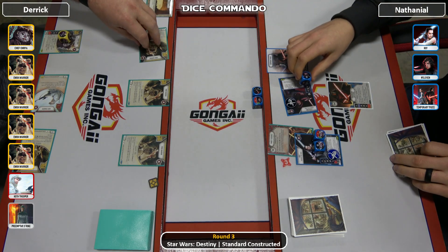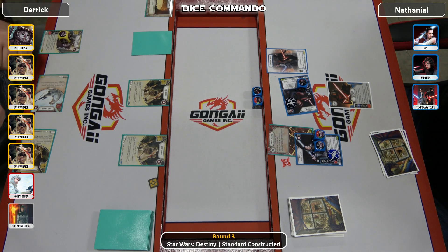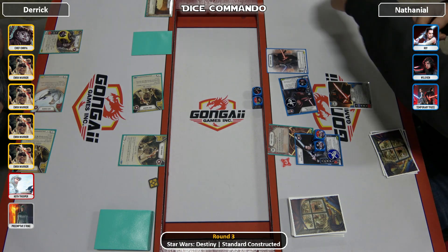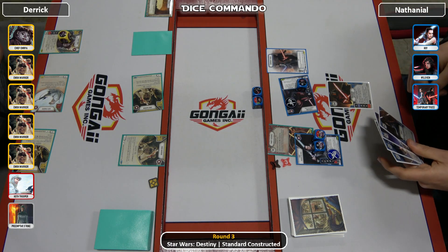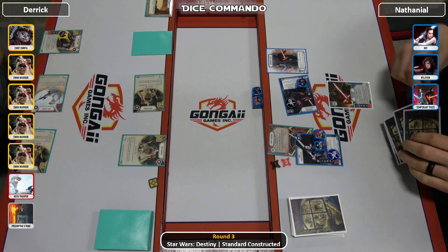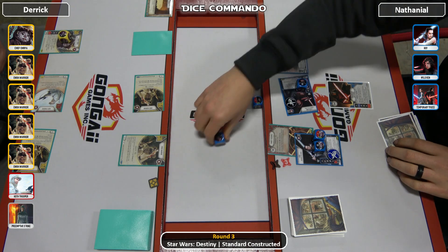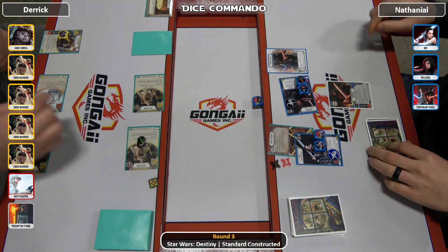Kill the Ewok — just gonna try and slice and dice through him. 1 more into Ray. Ray will come in here, I would assume. Goes 1 into the only standing Ewok. But now he's not standing anymore, with 1 more into Ray.